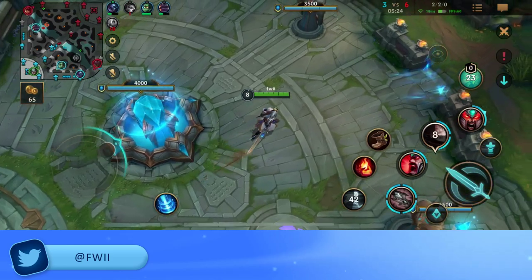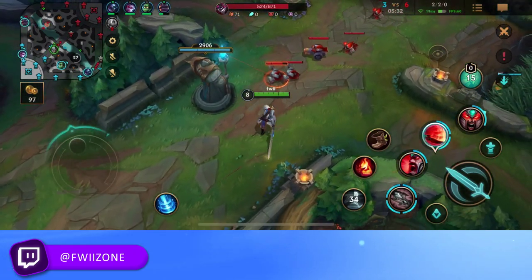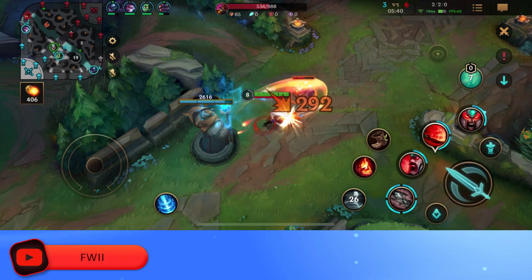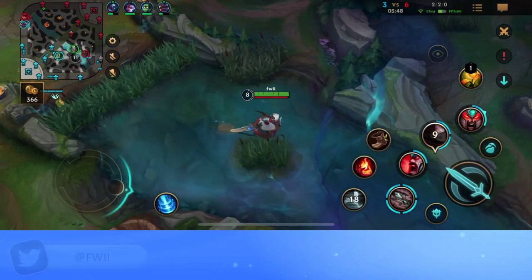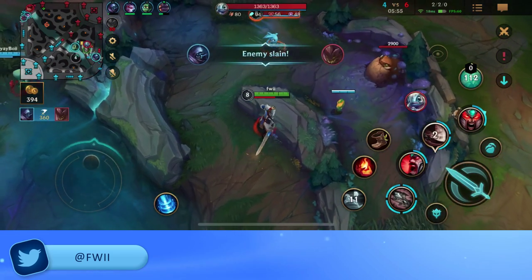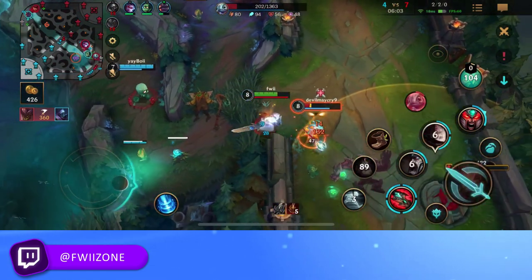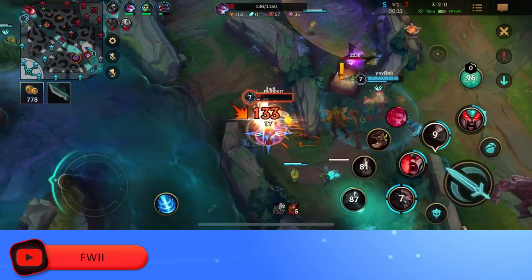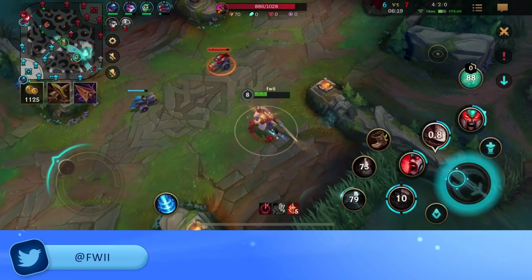We're kind of catching up in kills, still down 3 kills though. We do have the Blade of the Ruined King, so trading against the Fizz will be a lot easier. It was unlucky that we didn't crit there — we lost the cannon, but cannon's not really that important in Wild Rift. It doesn't really give you extra gold compared to just a regular minion. We got 2 kills and we didn't even have to use our ultimate. Let's try to get some damage on this tower while the Fizz is dead.